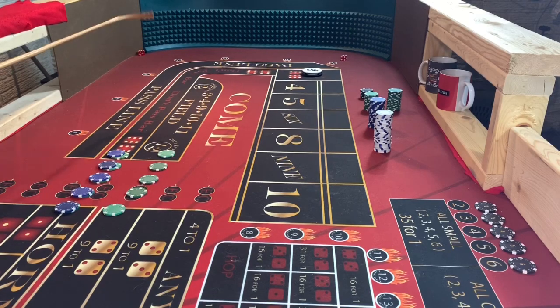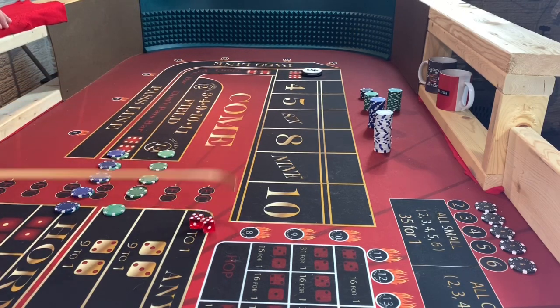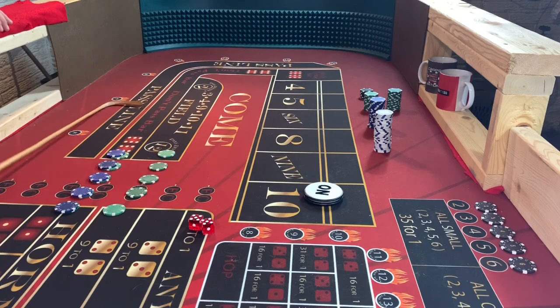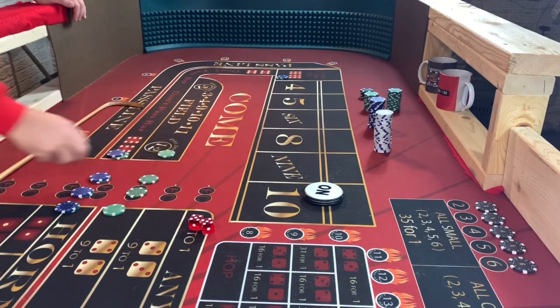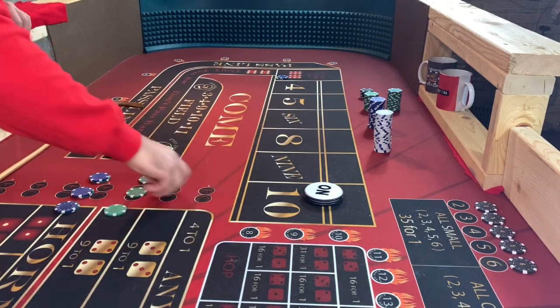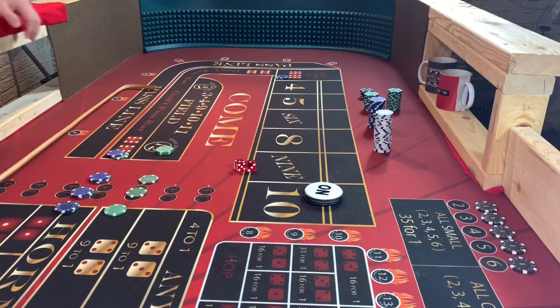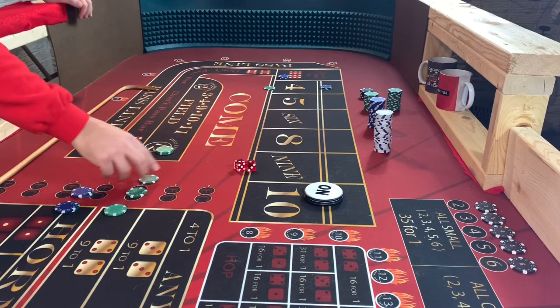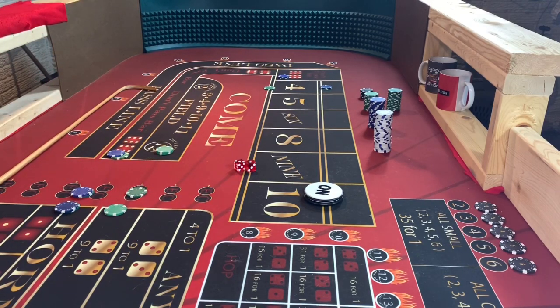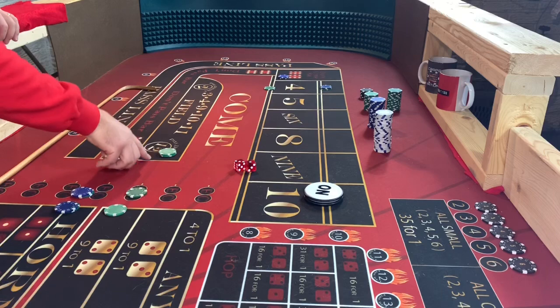Here we go — hard 10 right off the bat! Throwing in the juice on the hard 10. This will travel to the 10; this we do not need, comes right back to us. Let's double it up — we got ourselves a four on the other side. So that was nice. Let's go ahead and drop a quarter out there. This will travel; we do not need this, so we'll put that back on our rack. Now we're set up to go.